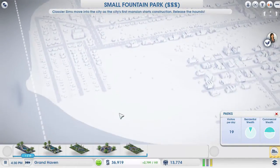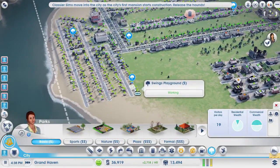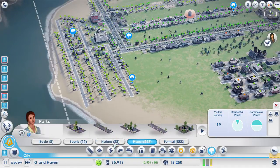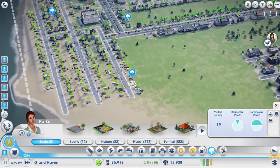It can be a lot more space efficient. Now another interesting thing when you're adding parks on is it has to be in the same category: formal, plaza, nature, sports, and basic. So let's go down to this basic park we just plopped.